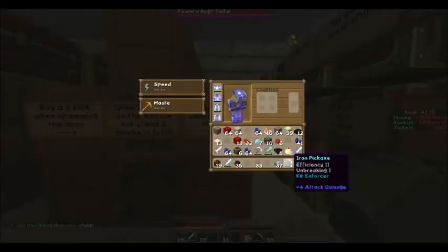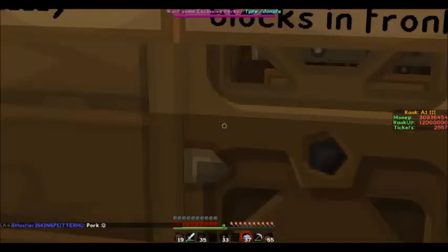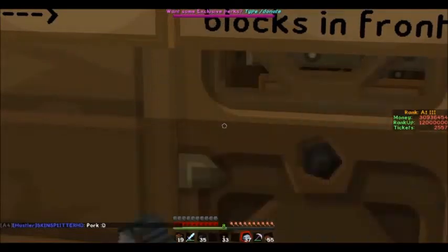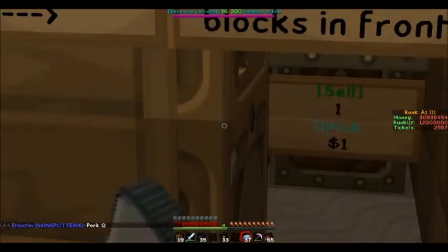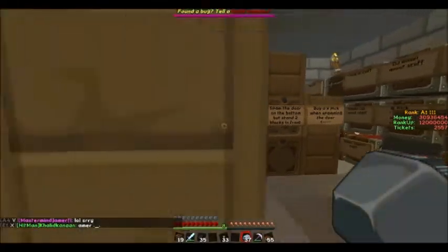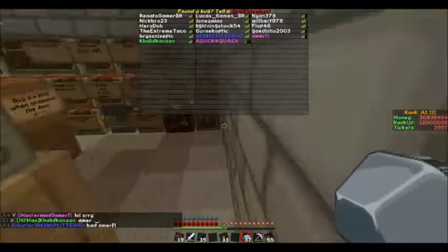Basically, make sure you don't have an X pick. I'll use my Optifine zoom — it actually says sell 1D pick for one dollar. I just want to show you guys that. So never trust any door that's closed with the sign in the front; it's most likely you'll be scammed from either buying a D pick or selling your X pick or D pick that you've got in your inventory.